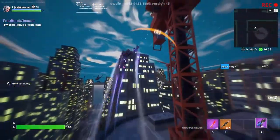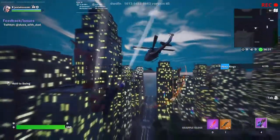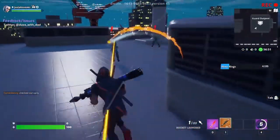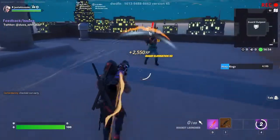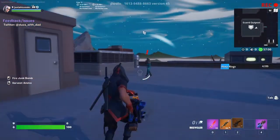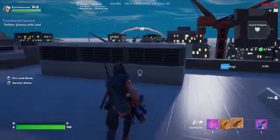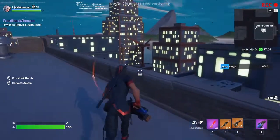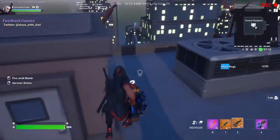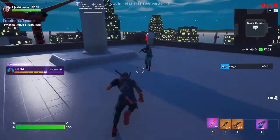Oh, that was the guard outpost. Let's try to find something else that's pretty sick. Oh, another guard outpost. I am dead — or not. Recycle, I'm going to recycle you. Get recycled! You're actually bad — imagine getting recycled to death, that's actually mad crazy. You won't even deal any damage to me. What are you trying to do, bro?